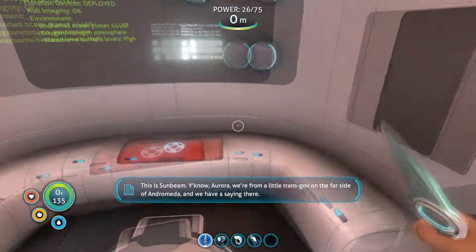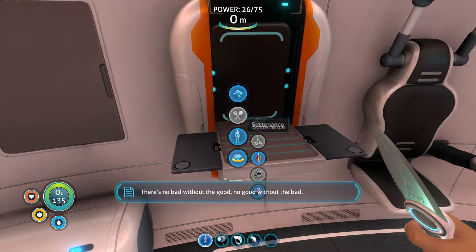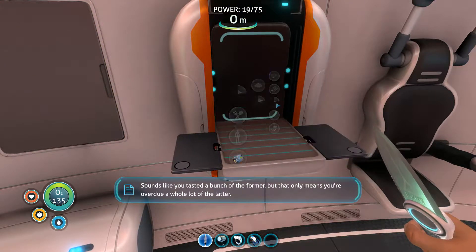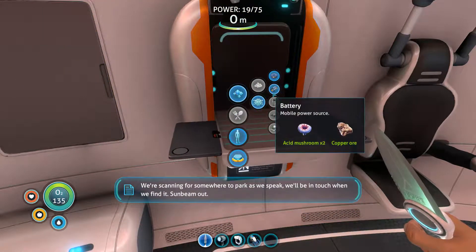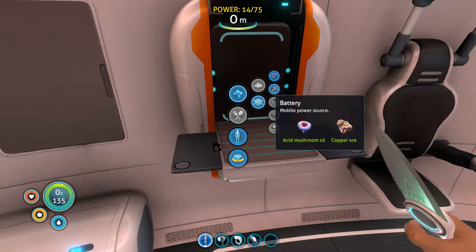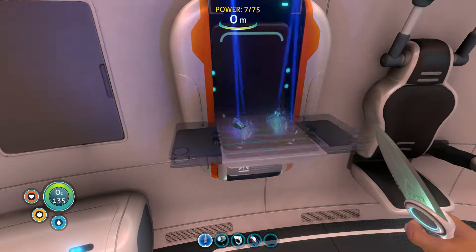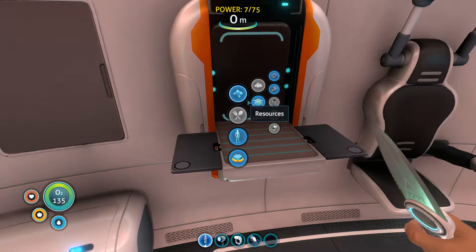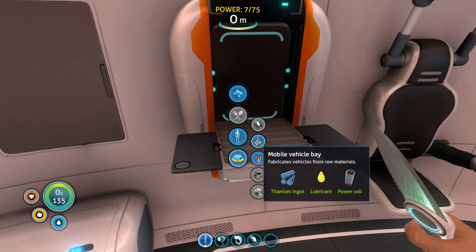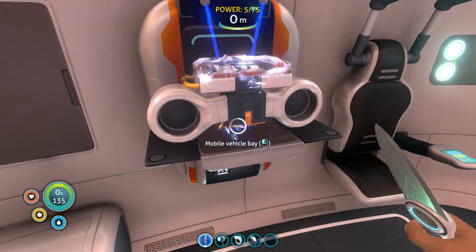This is Sunbeam. You know Aurora, we're from a little transgov on the far side of Andromeda, and we have a saying there - there's no bad without the good, no good without the bad. Sounds like you've tasted a bunch of the former, but that only means you're overdue a whole lot of the latter. We're scanning for somewhere to park, we'll be in touch when we find it. Sunbeam out. That's a nice saying actually. I retrieved that 3% battery I took out of my sea glide - it doesn't matter how charged it is, you can still use it in crafting a power cell. They seem to be a very optimistic bunch, which in this game probably means something's going to happen to them.